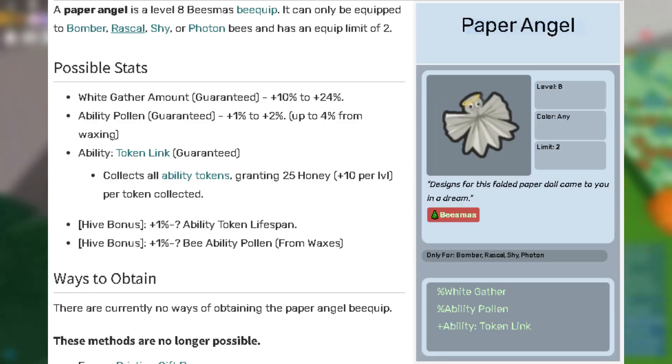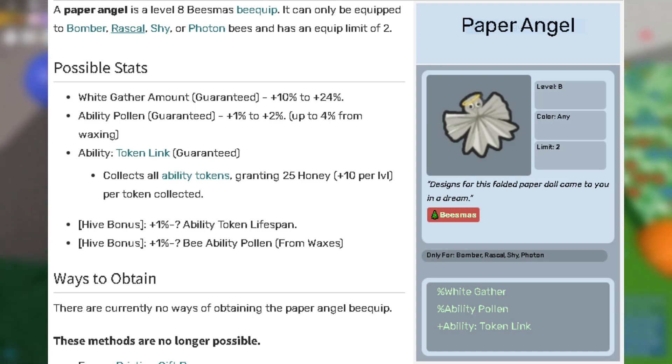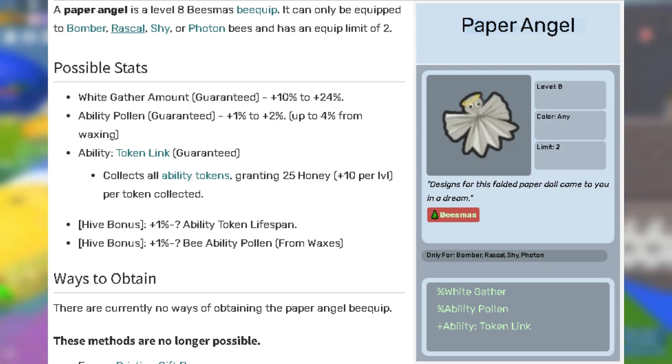Next is 1 paper angel. This is mostly for the token link ability that it has, but it has some OP bonuses too. It has a chance to have 1% to an unknown amount of ability token lifespan, and it also has a chance to have 1% bee ability pollen to an unknown amount.